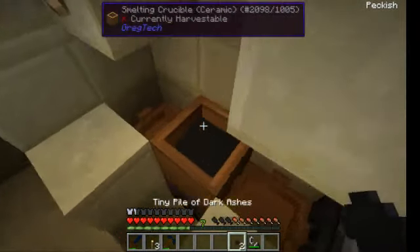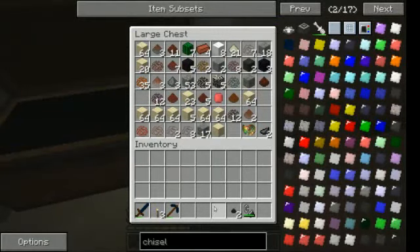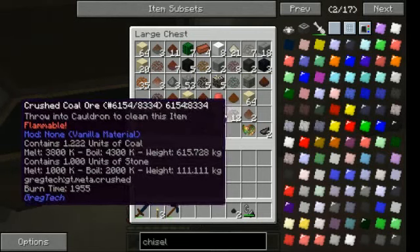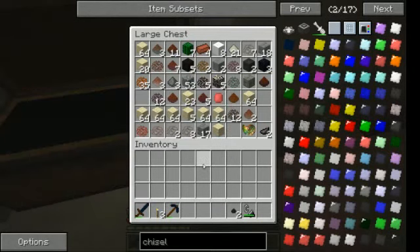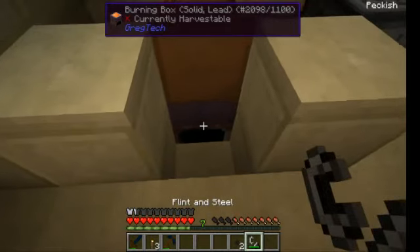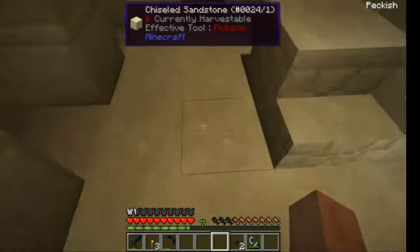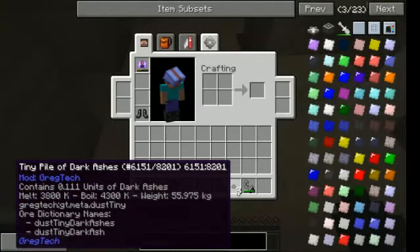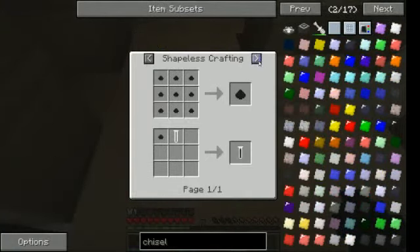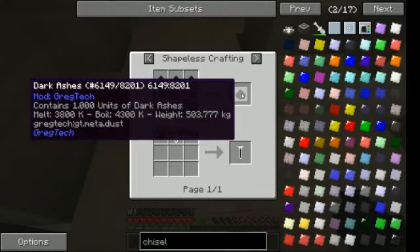This is my first pile of dark ash. It will probably already be liquid. I need one unit, and this is 0.111, so I will need nine of them to get one full unit of dark ashes.